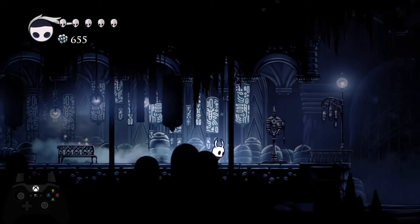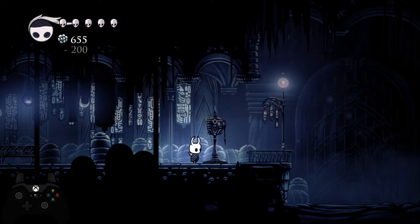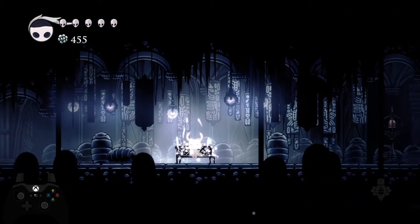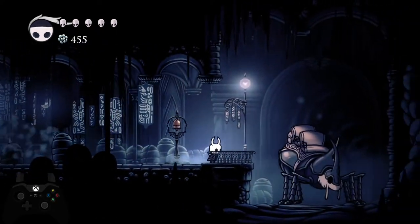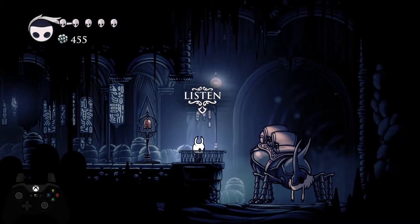In this room, you're going to activate the toll. There is a bench — you can take that bench and heal if you want. However, you're going to do that after you buy the stag station. After you hit the bell, you have time to come over here and bench, then come back before the stag arrives.